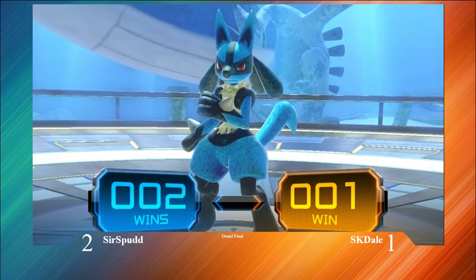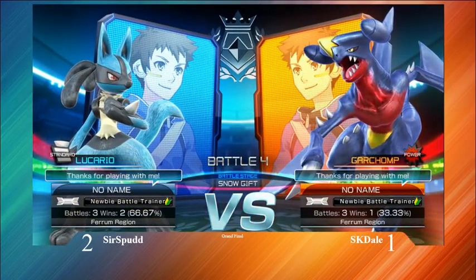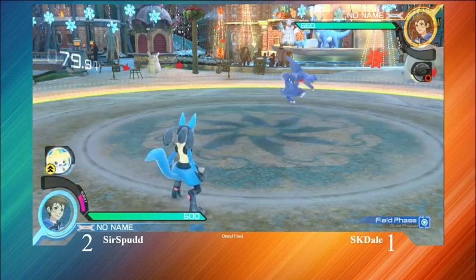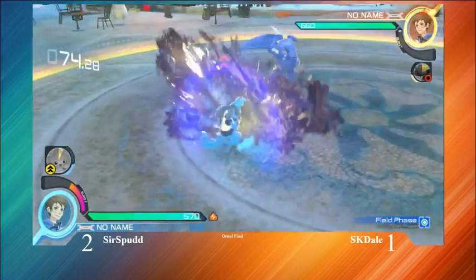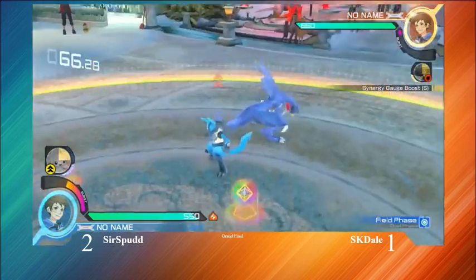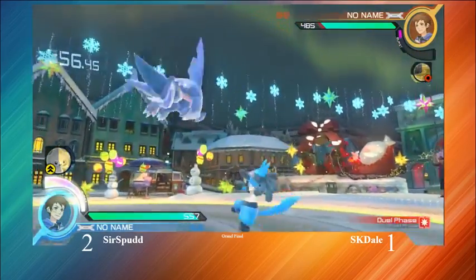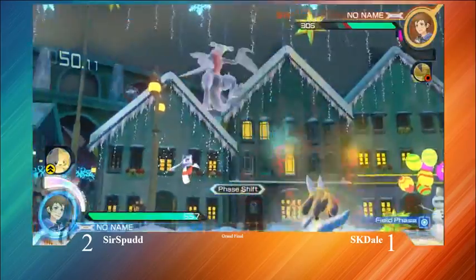I really like what Eskado was going for there, trying to get the whiff punish on that burst. Getting right back into it, on to game four. Sir Spud with this Whimsicott — it's kind of nutty, he already has half burst and it was literally like two seconds. Gets that counter. Getting out of the corner there. Goes for the 6X — it's going to hurt. He drops the combo there. I see you trying to call something out there with that high stance.